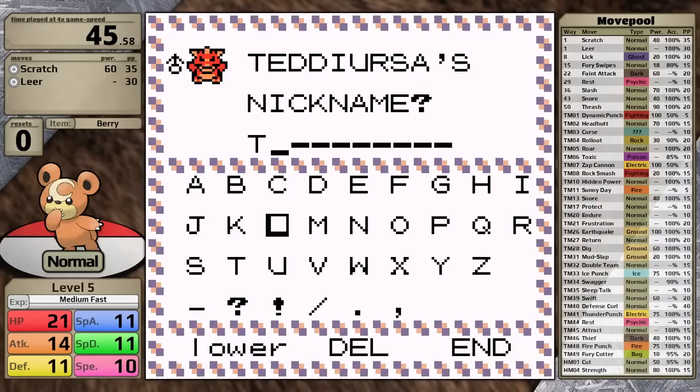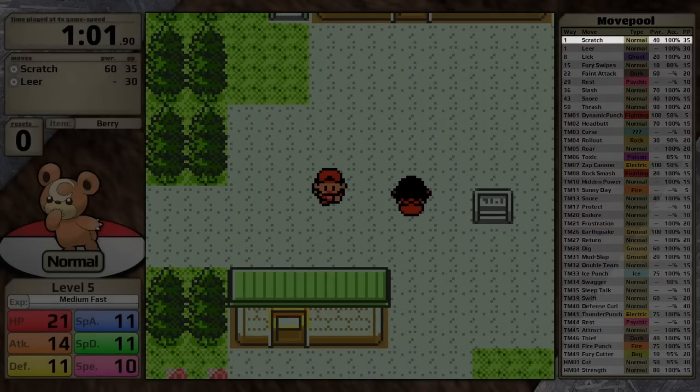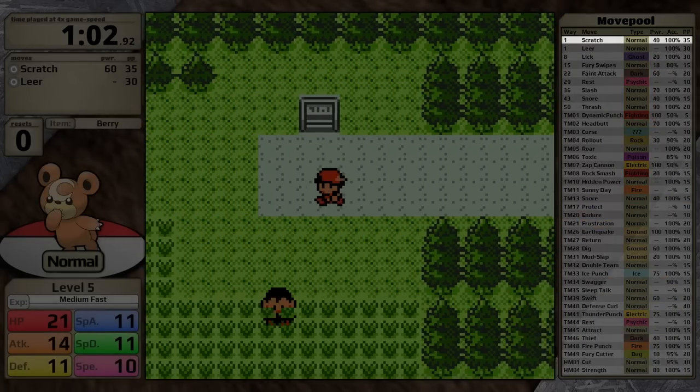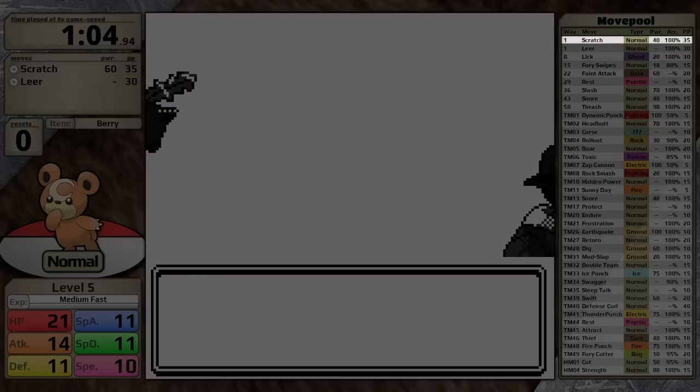The reason? Well, there are two reasons. Reason number one is that there are some really great normal type moves that are easy to access in Generation 2. Headbutt, Swift, and Return are all TM moves, and Teddiursa luckily gets access to all of them. Another advantage for its move pool is Scratch, which is basically just a better version of Tackle — it has five more base power and five more accuracy.